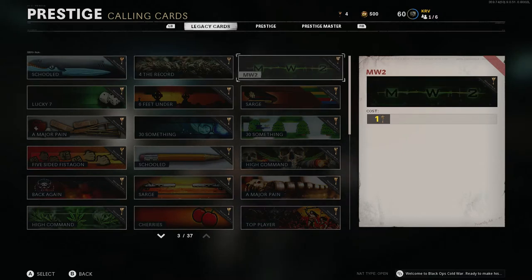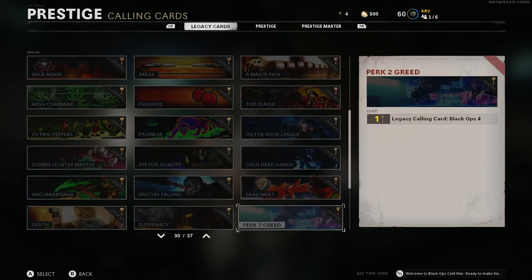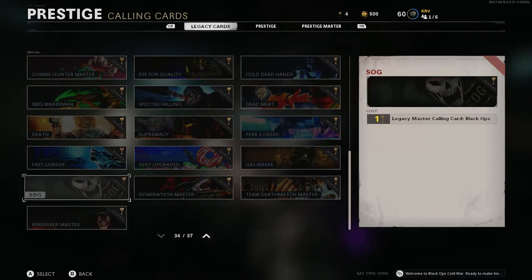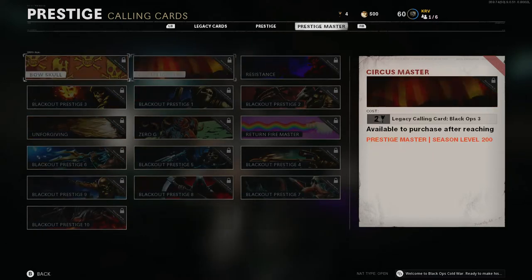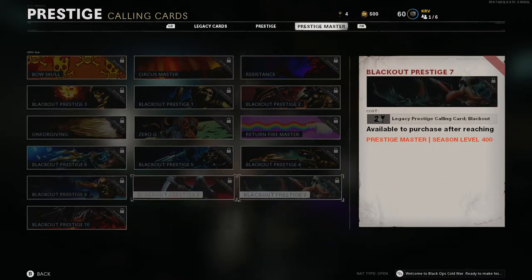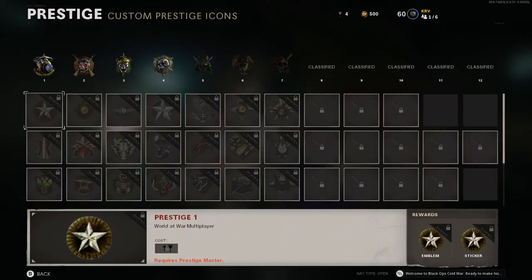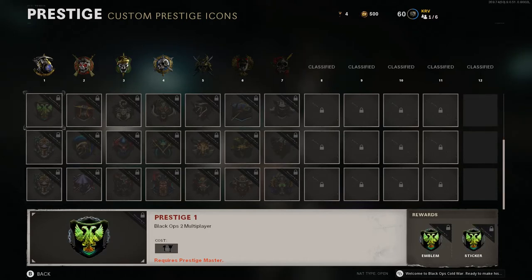Yo, the Modern Warfare 2 stuff is here! We've got Modern Warfare stuff — a bunch of logos and all that. There's a legacy mastercard too. Modern Warfare prestige logos — these are the ones. I didn't think there would be Modern Warfare prestige logos!